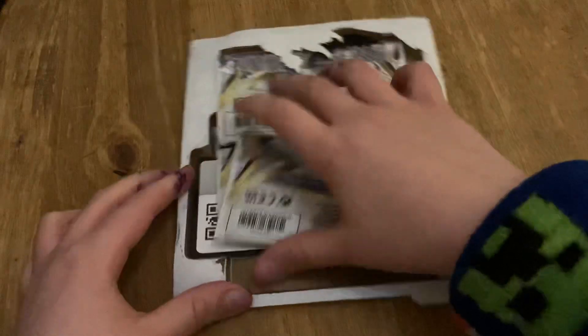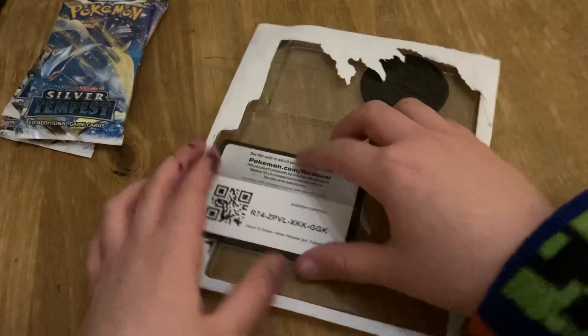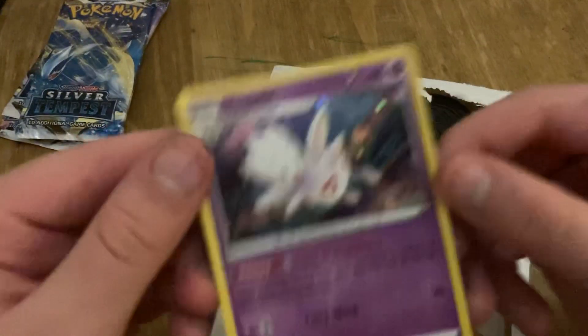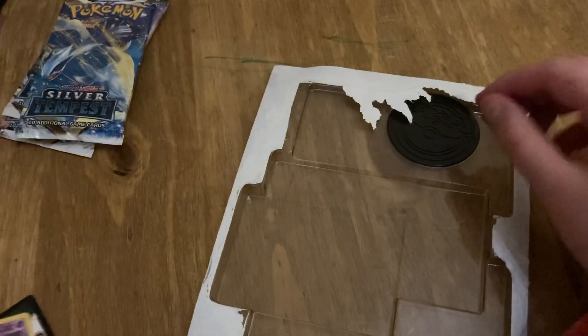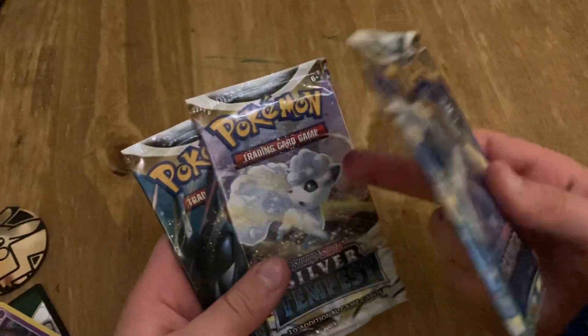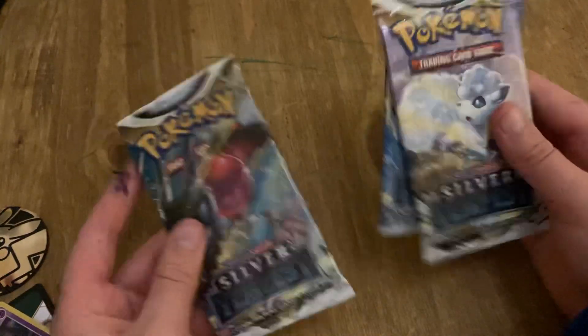Okay, so like I said, we get all the packs — let's put this to the side. We get the code card, we get the promo, and the coin. Okay, we have the Lugia, the Lowly and Vulpix, and the Regidrago.